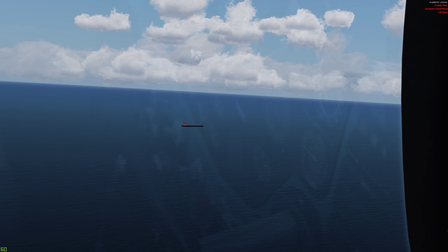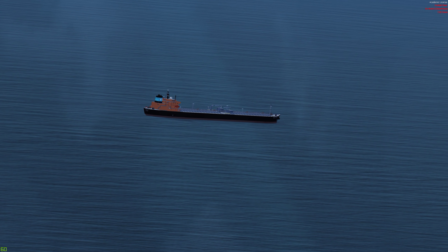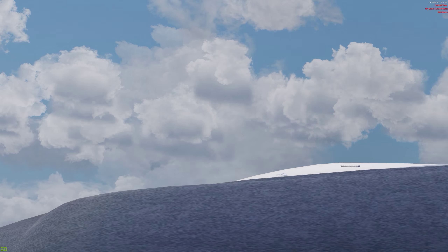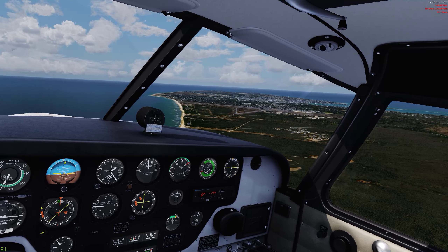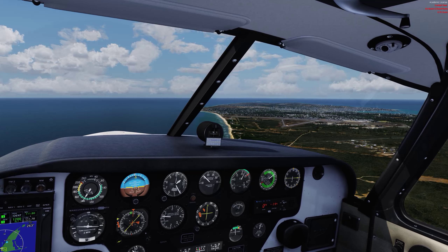Another thing that's nice about these types of sceneries is that it's close to the ocean, so you get to check out Henrik Nielsen's beautiful AI ship traffic. If you have that installed — if you don't, you need to just uninstall your simulator right now — because it's the best freeware available. You need it. So let's go check out the airport itself.